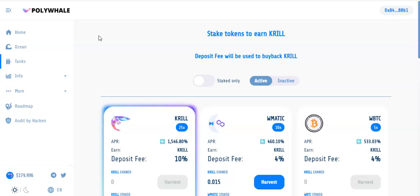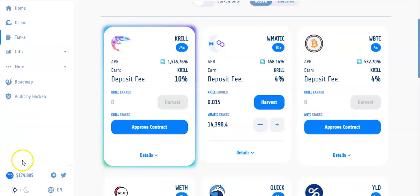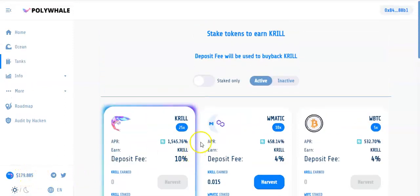Polygon is now the new Matic. I'm going to show you how to get your tokens over, and we're going to do this thing, because you want to be early. Like I showed you in this morning's video, the token was $150, now it's almost $180 — that's the native token. Nobody's even over here yet guys.